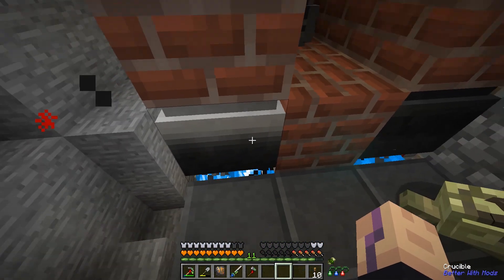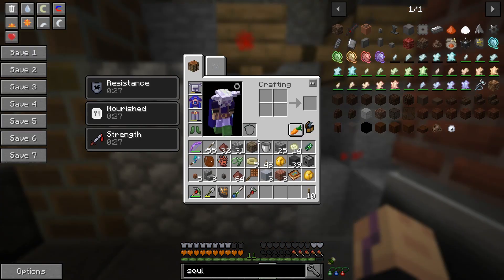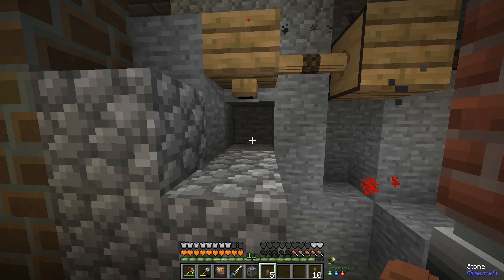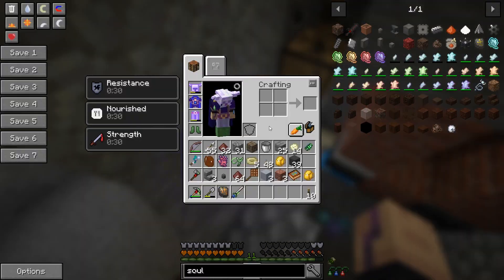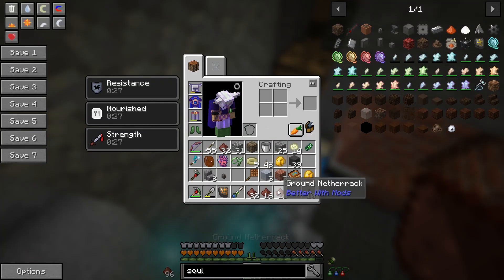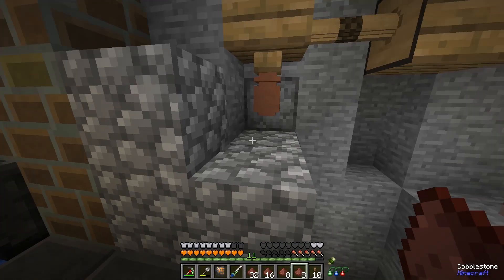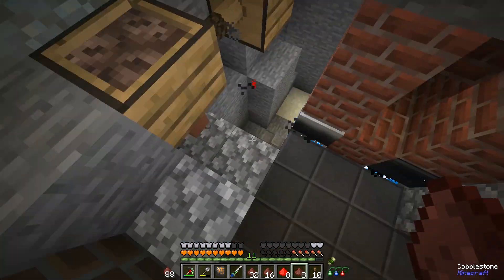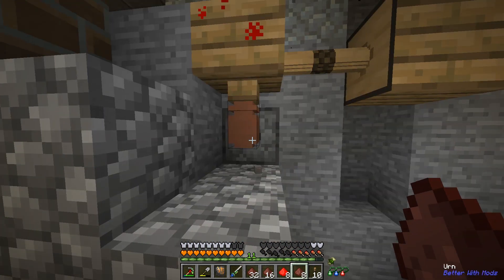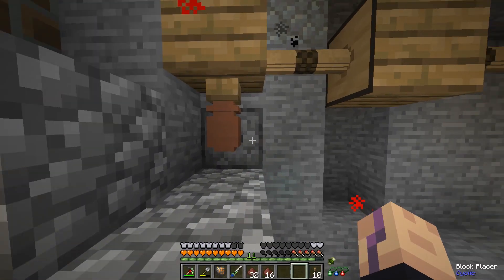Then you just put this into a stoked kiln. Now we have five of these currently. We take eight of this dust - that's why I said it's a bit tricky to automate, because if you want to automate this you have to find a way to drop exactly eight netherrack onto this. I've done this in my Serious Remnants series but it took a while. Once it does that it breaks the urn below - see it just drops it - and you get the soul urn. And it placed a new one.